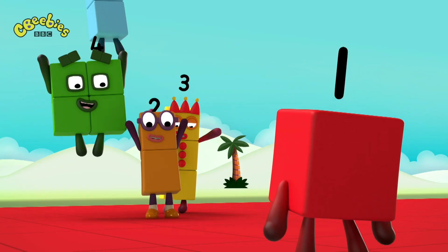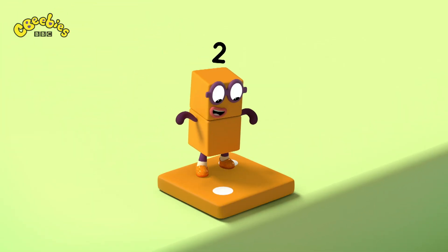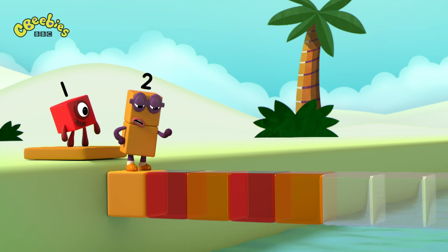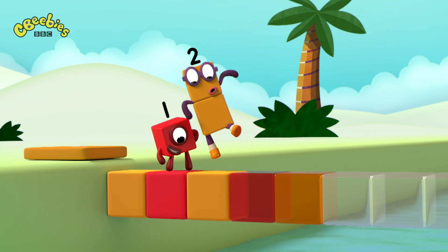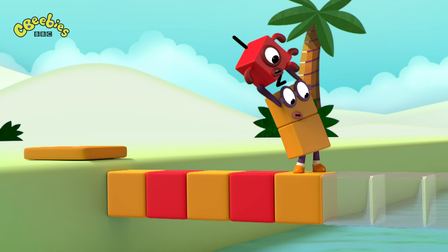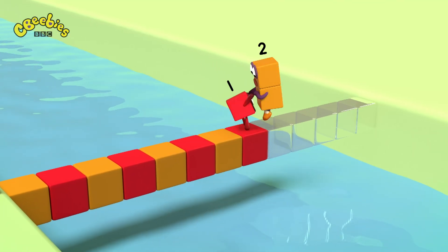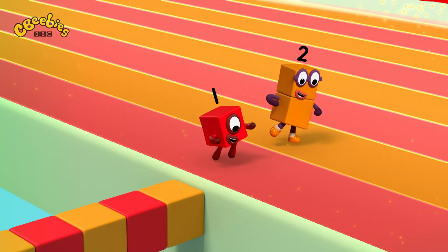Two dots. My turn. Orange. The second one's red. One. Red. Orange. Red. Orange. Continue the Pattern. Red, orange, red, orange, red, orange, red, orange. Pattern unlocked.